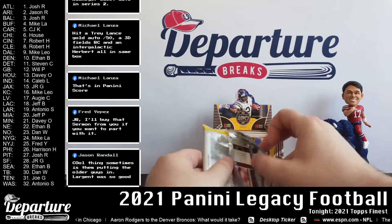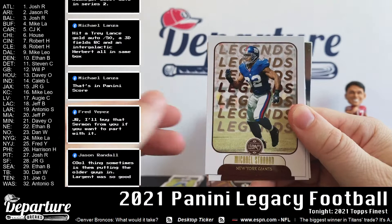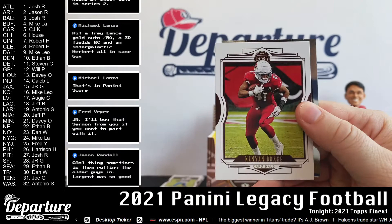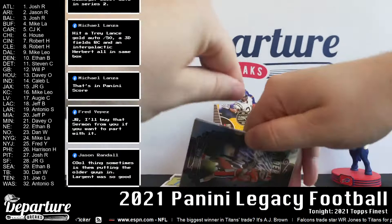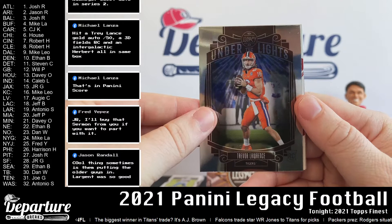I kind of wish they would go back a little further but it is fun. I just feel like all the legends they're showing are guys from when I was in high school — recent legends. Maybe they should title it differently. Michael Strahan, Eric Dickerson — now we're going back a bit. Matt Ryan, Kenyan Drake. Chromium here is Trevor Lawrence — very nice. Under the lights insert; our last box had just one of these so I'm not sure if they're one per box but that's a nice one.